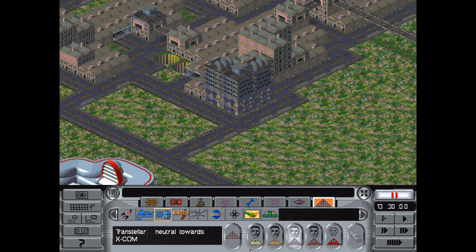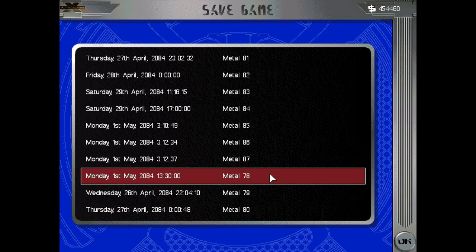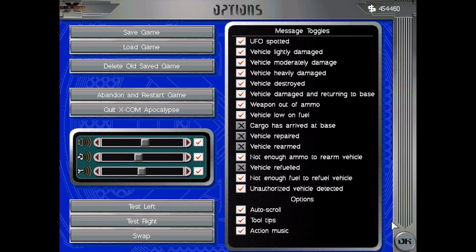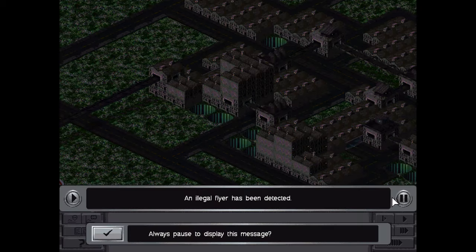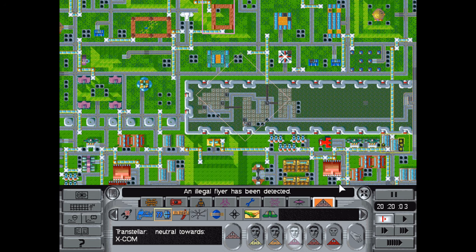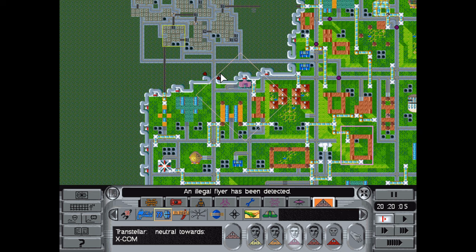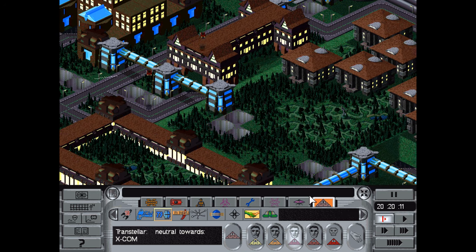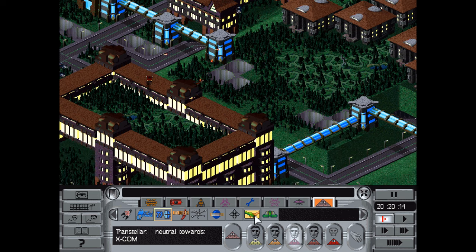I'm gonna save here just in case because we've done a lot of stuff — just in case the game decides to crash or something, even though it's only crashed once so far. Illegal fire has been detected. The problem is if these guys decide to attack my building — no, they're okay. Where are they going? They don't appear to be going for me.